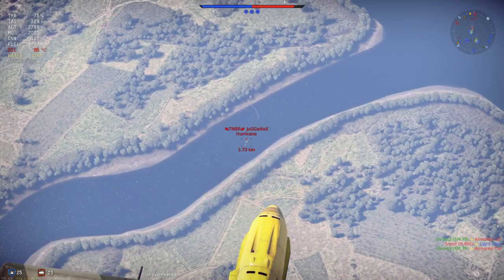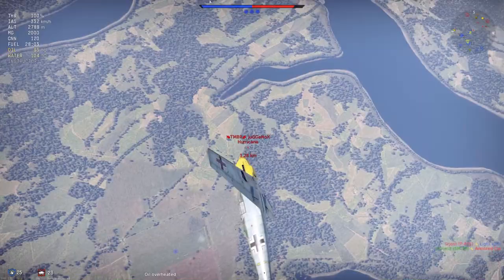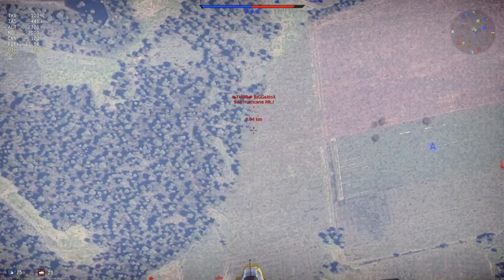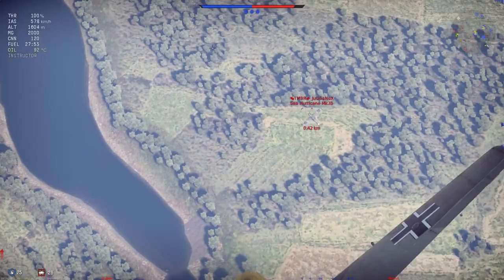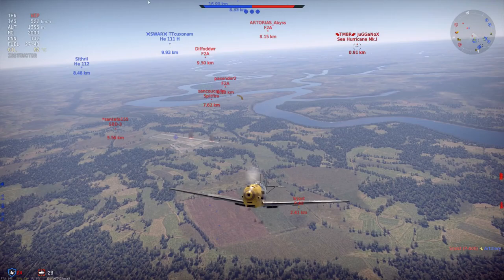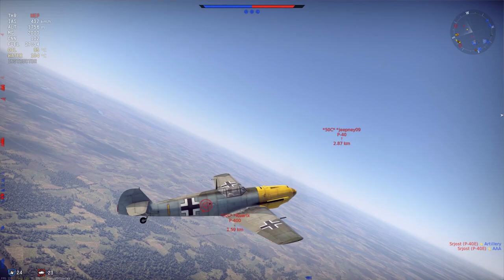The BF-109 E3 is the very first BF-109 to actually utilize a cannon armament. This makes it easier to shoot down planes with deflection shots and takes much less time to actually bring down the enemy. With that said, all BF-109s at this tier — all the E-variants — basically fly the same, just with different armament. The E4 and E7 have a different engine, which I'll talk about later.